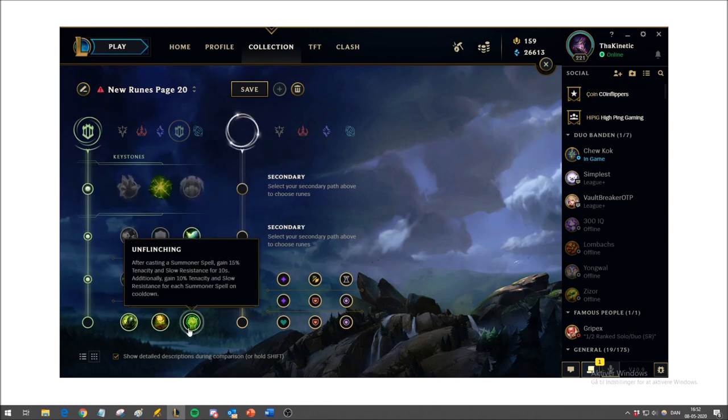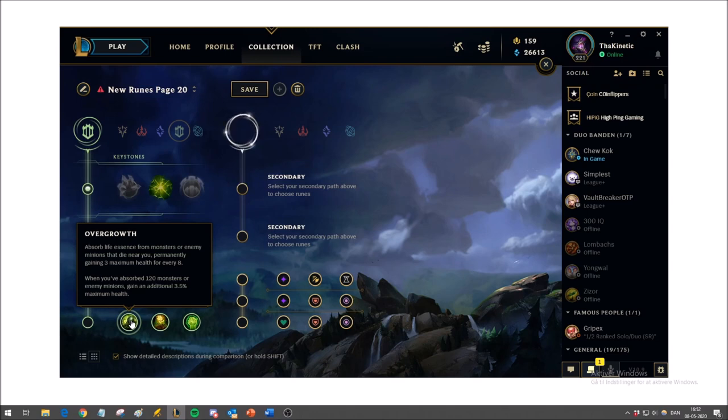For the last Resolve rune, Overgrowth is very strong. It gives a lot of free HP — usually between 200 and 300 — and because Galio scales with HP, this is just an amazing bonus you get essentially from last hitting or being near minions that die.